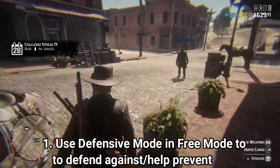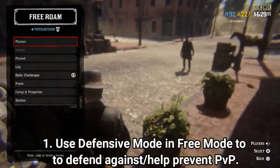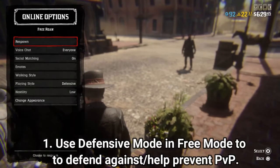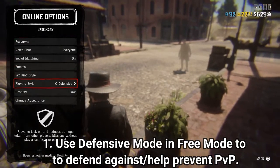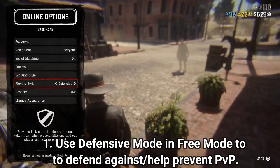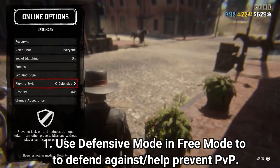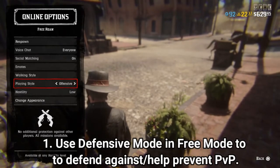The first tip is Defensive Mode. Defensive Mode is pretty much activated by double-clicking left on the D-pad, opening up the menu and going down to Online Options — the last option there. You'll see you have Player Style, and I am in Defensive Mode. Defensive Mode is probably the least related to PvE, but it still involves PvP.